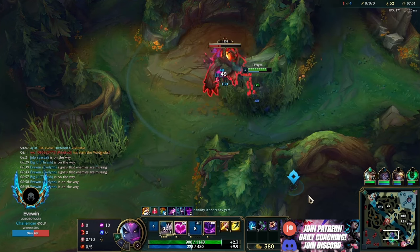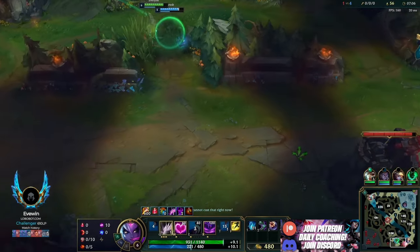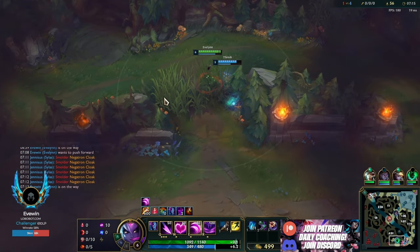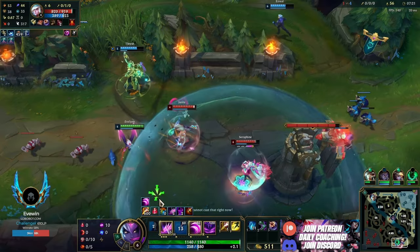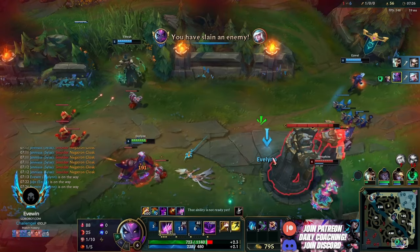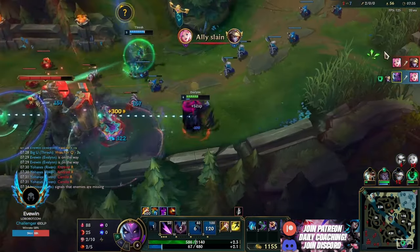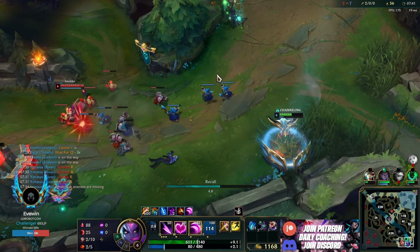Paying attention to bot lane - it's a cannon wave, so we like to dive on cannon waves. I talked about this in my ultimate Eve guide: it denies more from the enemy, and the cannon minion can't get one-shot by Seraphine so she can't stop the dive. I ping Ezreal to push the wave as fast as possible, putting us in a great dive opportunity. We deal damage to Seraphine and wait for passive - it gives us empowered E straight away.